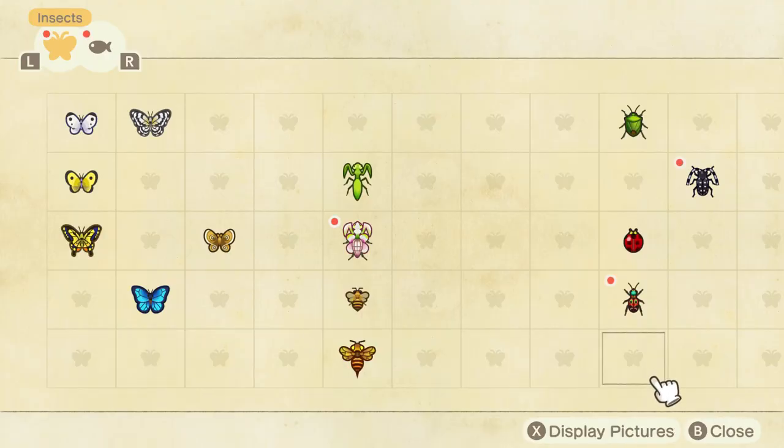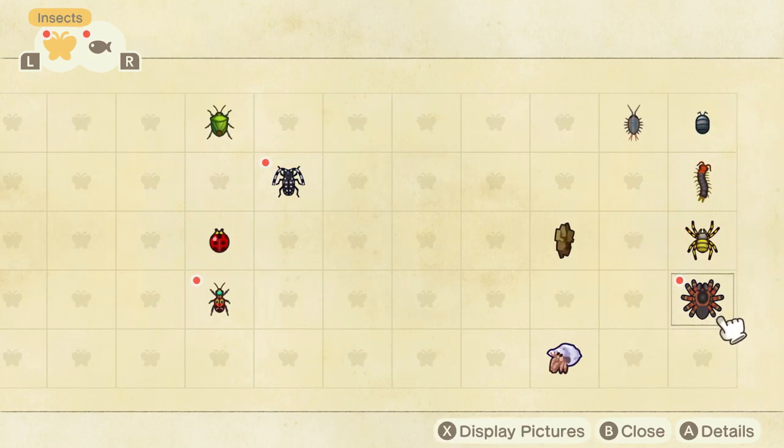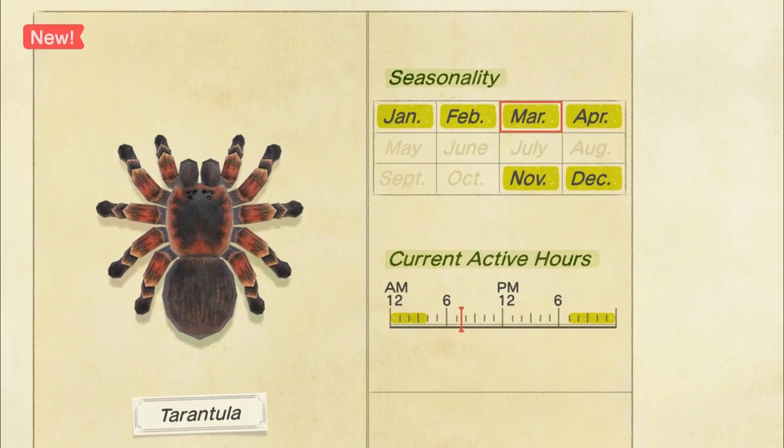However, keep in mind that this will only work while tarantulas are spawning in the game. As you can see, they will only spawn during a few months out of the year, and between 7 PM and 4 AM.